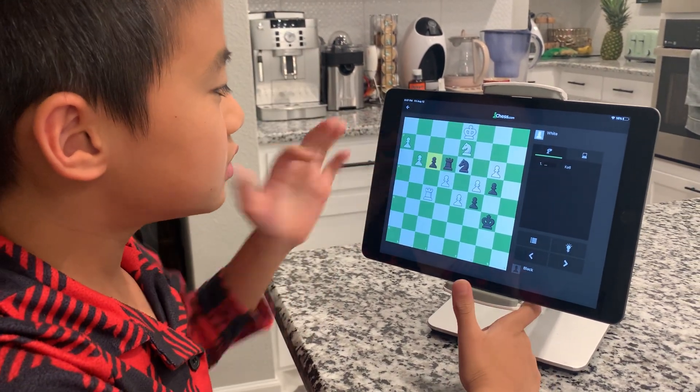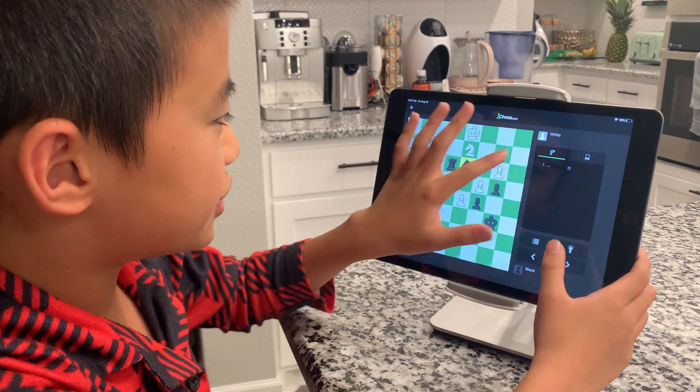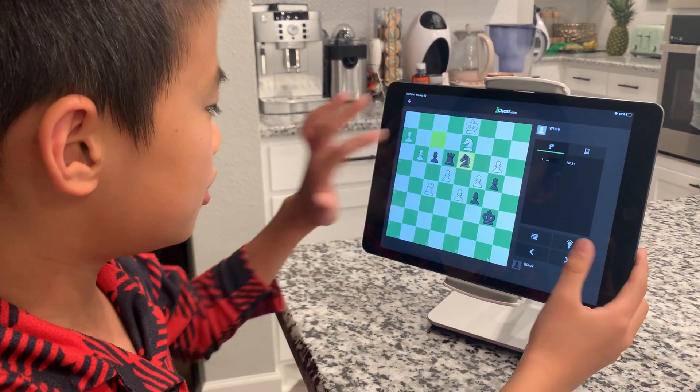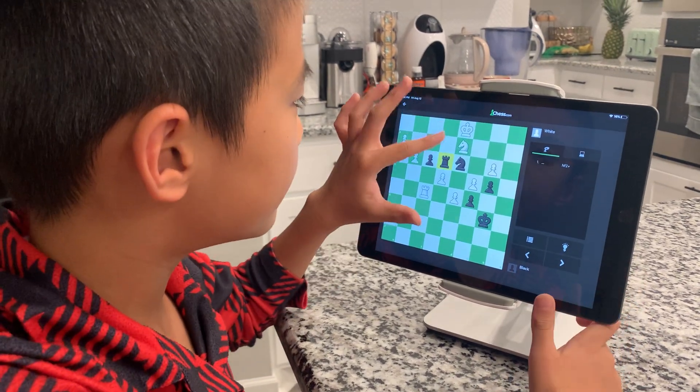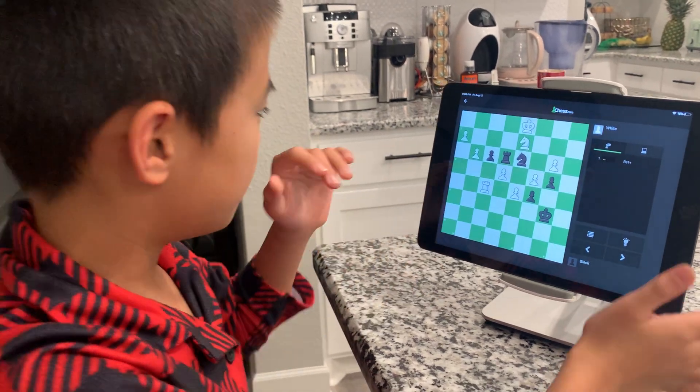So there are a few candidate moves here. The first is F2, trying to promote. The second and third are the two knight checks — knight to B2 and knight to F2. And the fourth is rook to E1. We're going to go through all four of them.